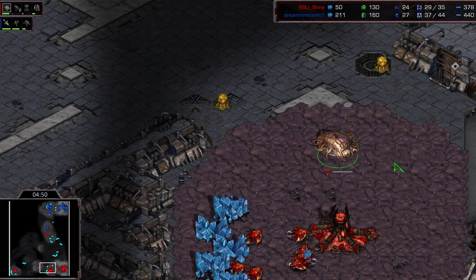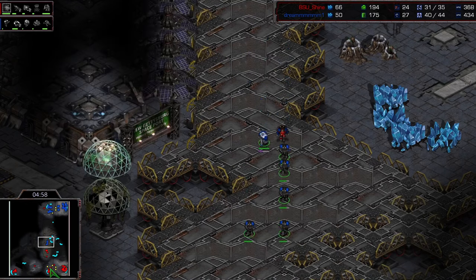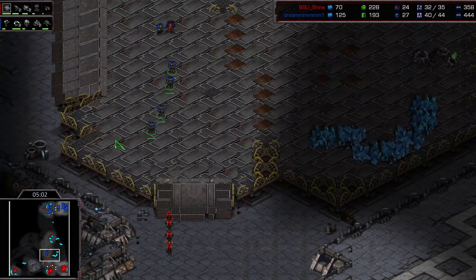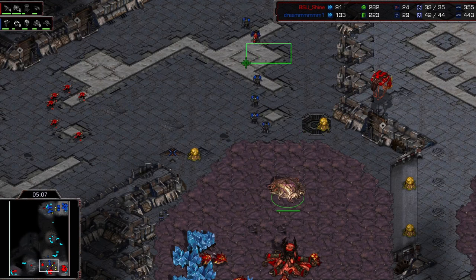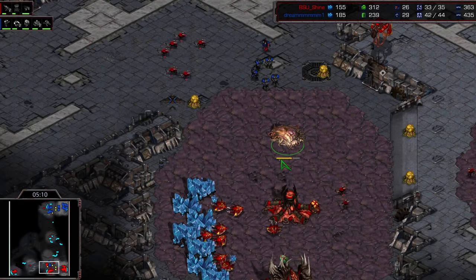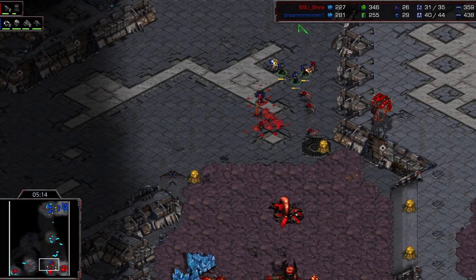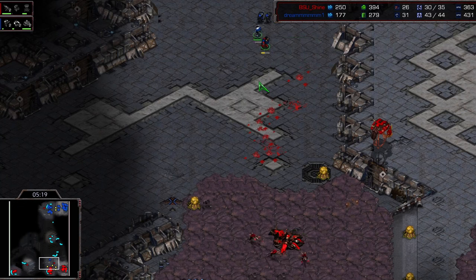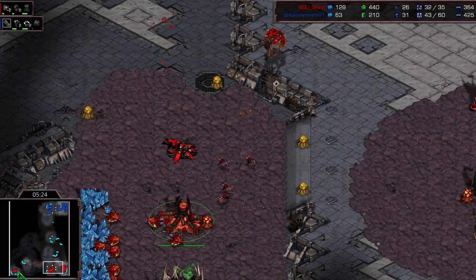Shine backs away with these lings. We've got one Spire that's just barely started, and we already have Marines heading across the map. We've got one sunken. Is Shine just going to die here? We've got four groups of lings, a sunken, and that is it. He is in a lot of trouble. TY pulled the trigger running all the way across the map. He does lose two Marines pretty quickly, but actually going to hold off here with just those four extra sets of lings popping out. He will be able to hold on.